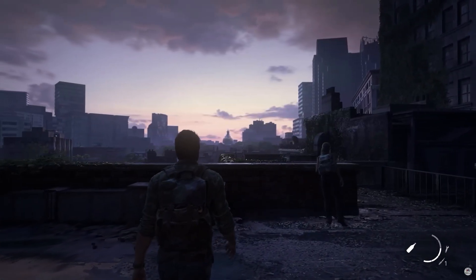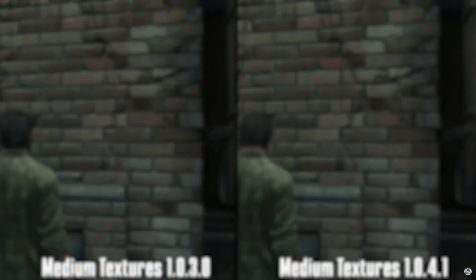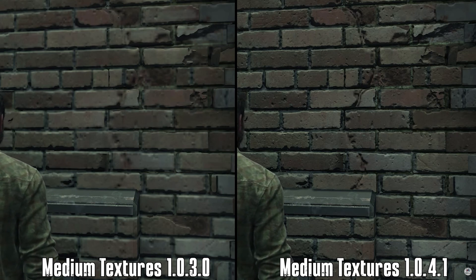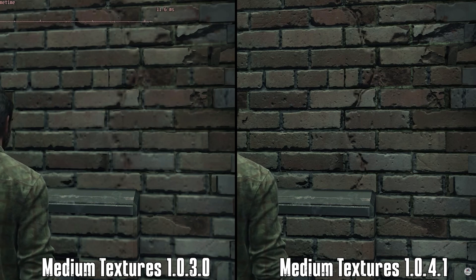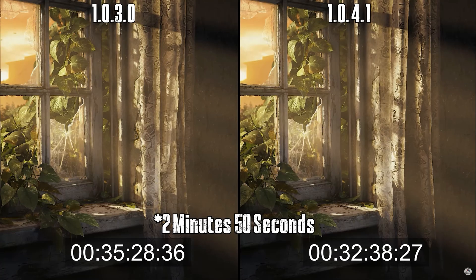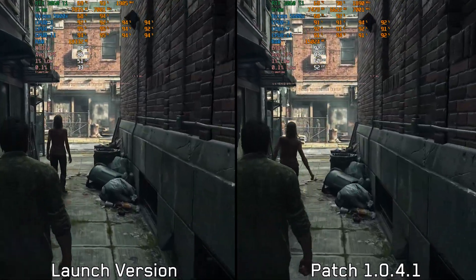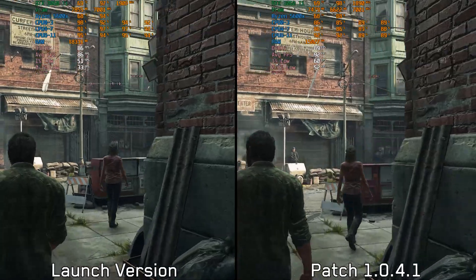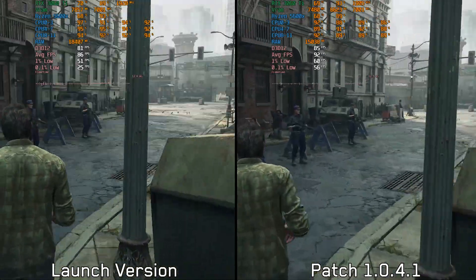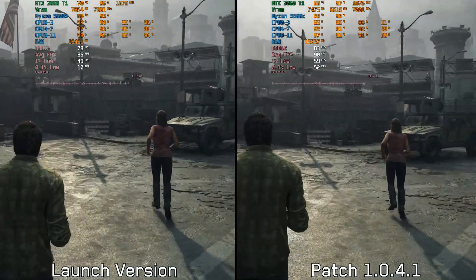Moving on to The Last of Us Part One, which I've covered a lot on this channel. In the latest patch 1.0.4.1, we saw a significant improvement when using medium environment textures compared to the previous patch. There has also been an improvement in the duration of building shaders, with a modest reduction of around 2 minutes and 50 seconds. In a CPU-limited scene, there are some improvements — while CPU usage is pretty much similar, RAM and VRAM usage are much lower with the newest version, and average performance is better with greater 1% and 0.1% lows.